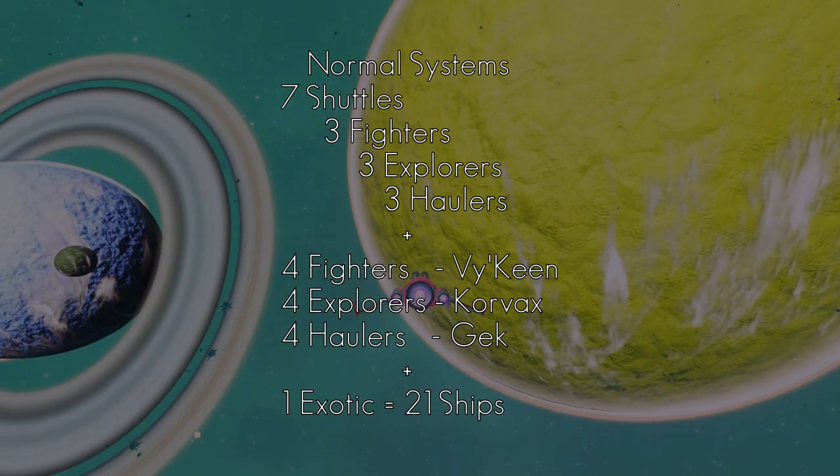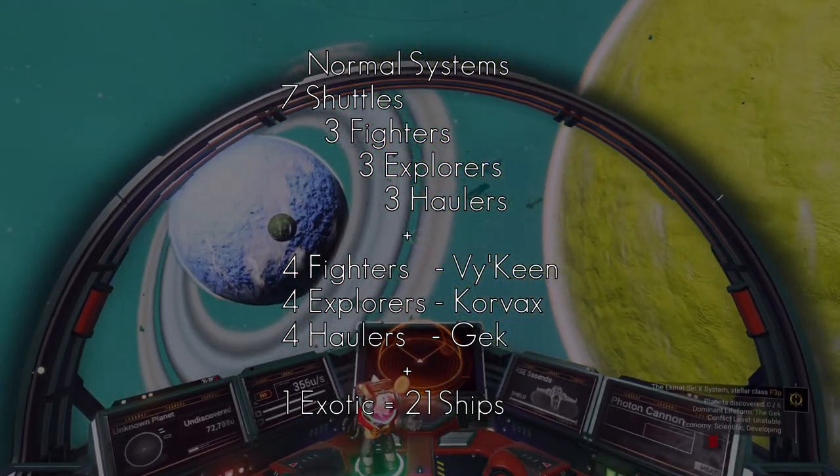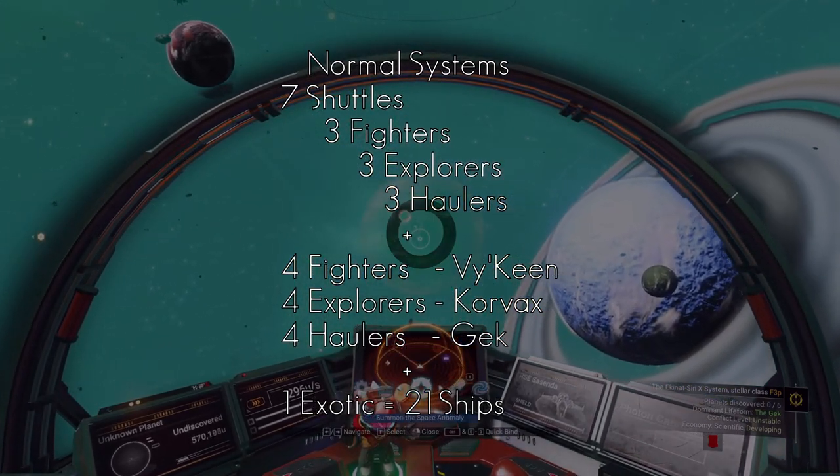So you get an extra four. If you go to a Vy'keen system, you get four fighters. Korvax get four more explorers, and Gek get four more haulers. So in a Vy'keen system, you'll get seven fighters spawn in.